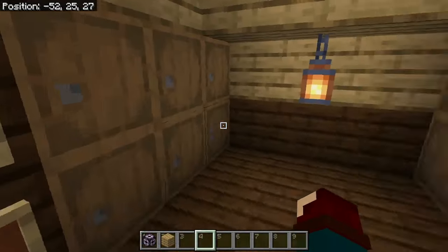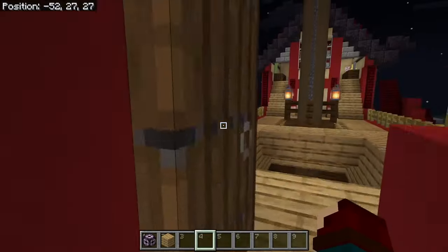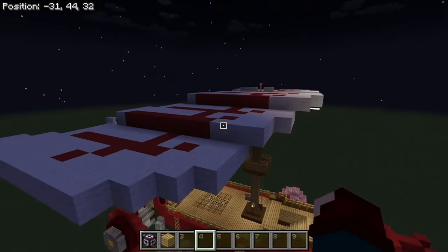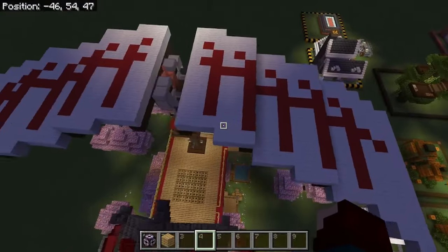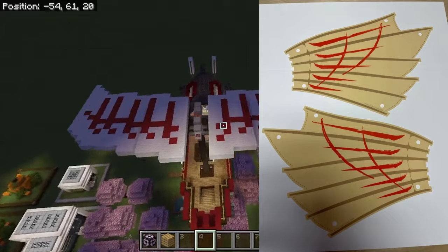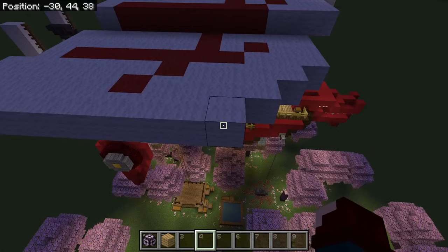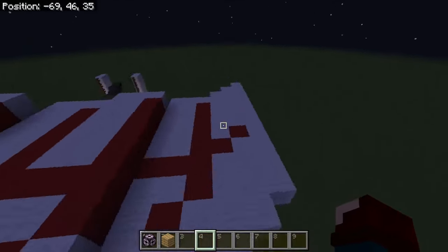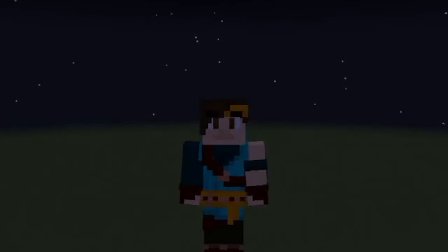Over here we have weapon storage — stuff like swords and crossbows. This up here was the hardest part for me to design, which was the sail. It's just an odd shape — I'll show an image on screen of what they're supposed to look like. Having them in flight mode with cubic shapes is very difficult, especially when it comes to being at an angle. I guess that's the best I could ever do at the moment.